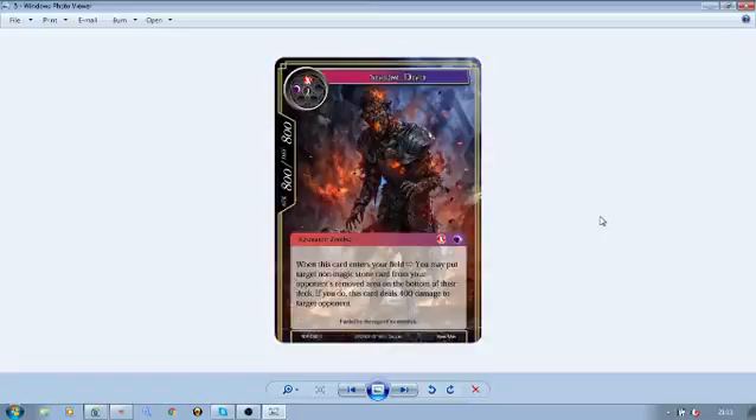Next up is the Searing Dead — a three-cost fire, dark, and one void 800/800 Zombie. We've got a return of Zombies! When this card enters your field, you may put a target non-magic stone card from your opponent's removed area on the bottom of their deck. If you do, it deals 400 damage to your target opponent. It is an interesting ability, but it's a shame that for a three-cost it's only an enter ability and not something like 'when this card attacks.' It's a bit of a hefty cost, and the whole Lapis deck is a bit situational to run anyway.